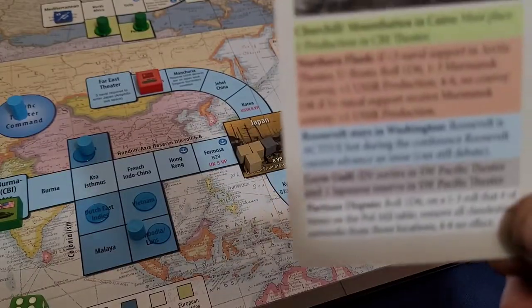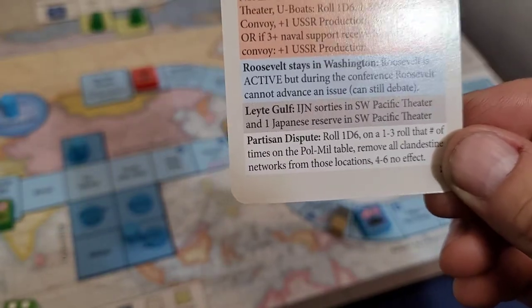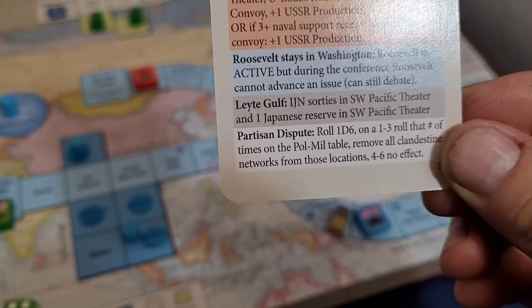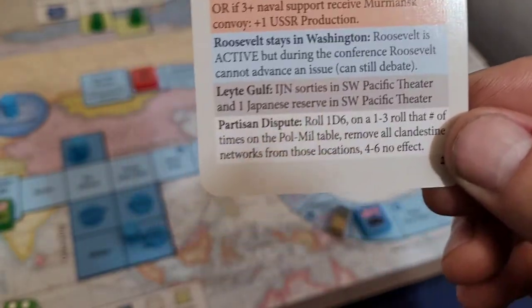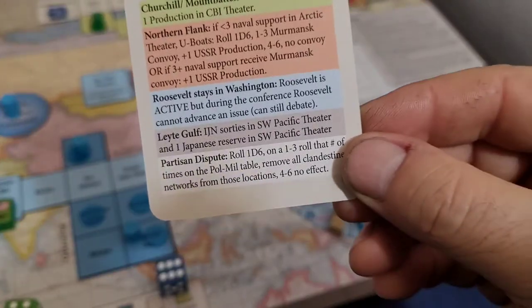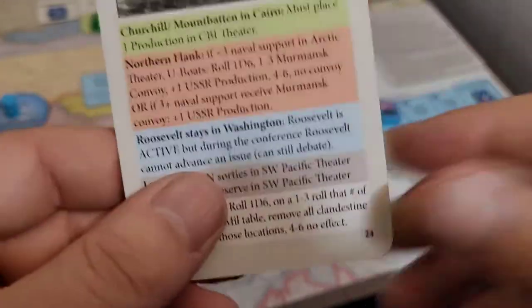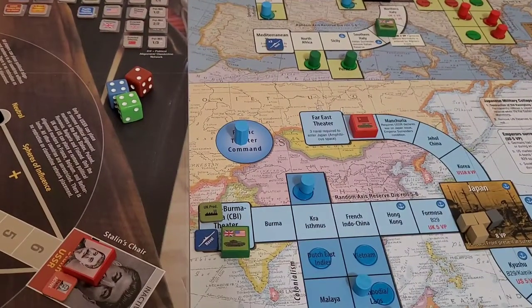'Finally, partisan dispute: while we have lit a fire in Europe, the flames often burn indiscriminately. As World War Two reaches its climax, some of our partisan friends are sorting out who will be in charge after peace.' As it turns out, the six-sided die roll is a six, so nothing of note occurs. We will cover the pol-mil table in a bit.